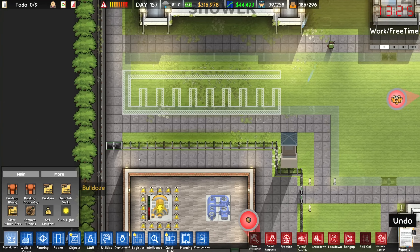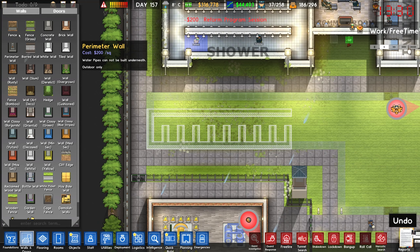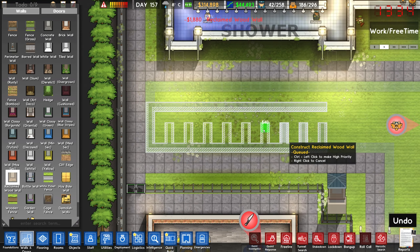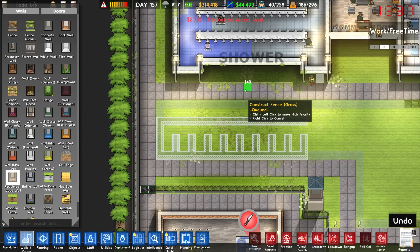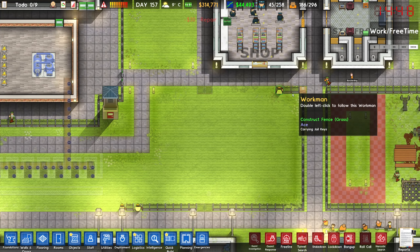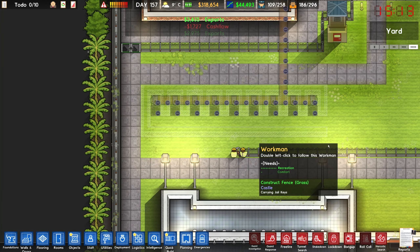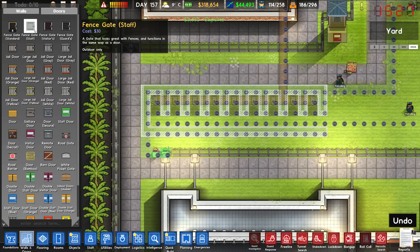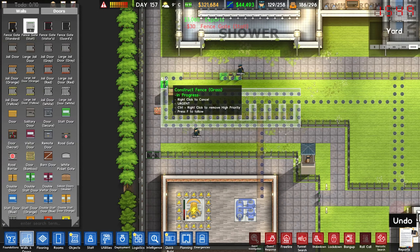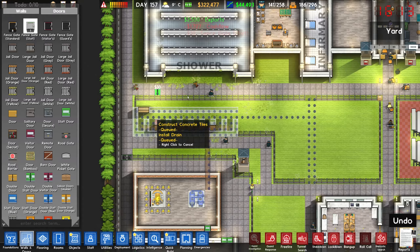This is going to take a while to build since my workers are all busy with the new building, but that's okay. My workers are actually getting to work pretty quickly down here, which is good news. Looking at this little corridor, I'm thinking we should put a staff gate down there and another staff gate right about there — there's no real reason prisoners would be up this way, so that'll let my staff get through to do what they need to do.